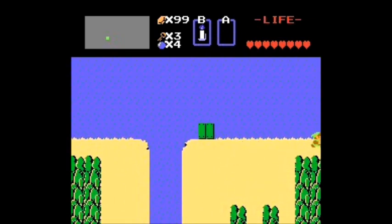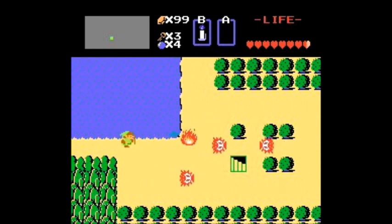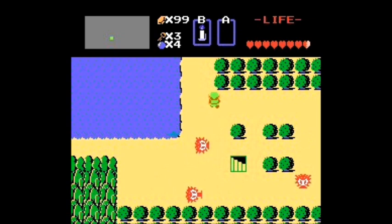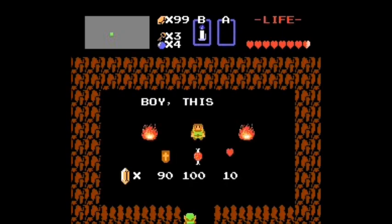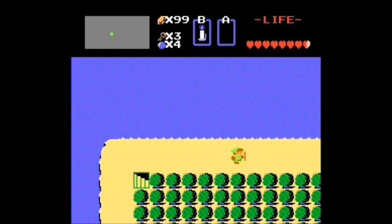I'm gonna check that one out. Every screen has at least one secret, and sometimes it's the one on the previous screen — like the fact that you can use the boat. But although that does have a pretty cheap shield, that's not what we need. We need bombs. It doesn't have bombs. The one that is over by the other fairy has bombs, so we're gonna go up there.